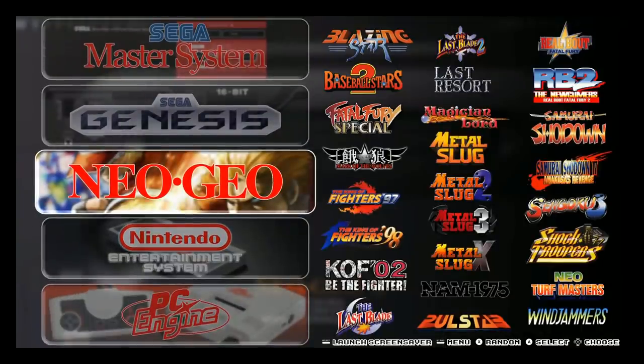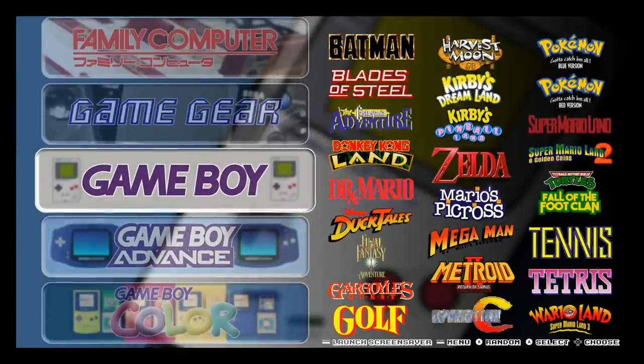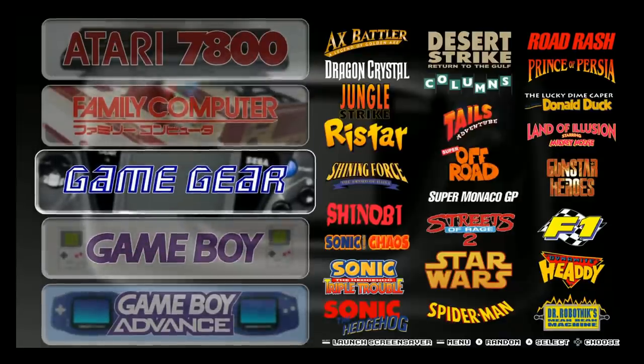All right, here we are on the Dynamic Duo's newest build — an emulation station on the Raspberry Pi 3B Plus, 32 gigabytes of gaming.